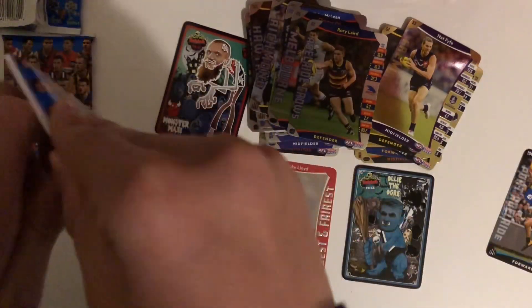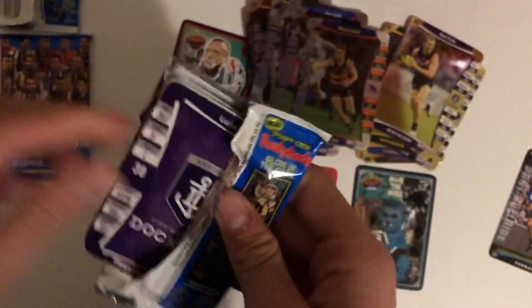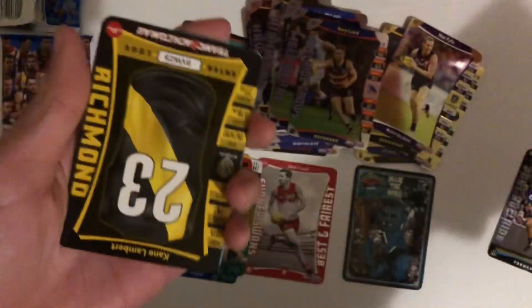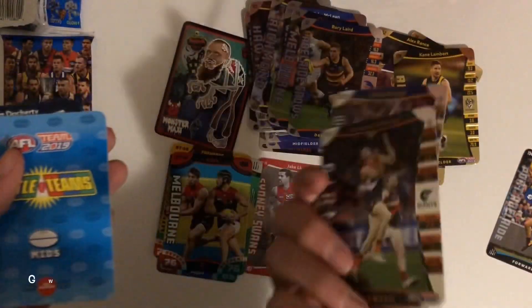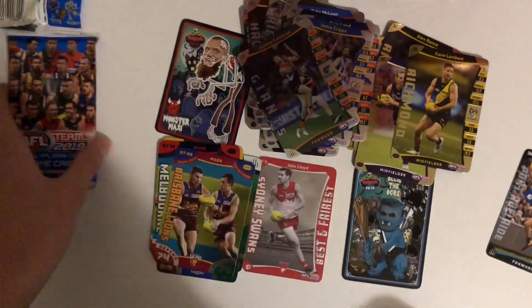Two more packs. Don't think we'll be getting anything here — no black line yet again. Going from the back this time: a Kane Lambert gold, Jamie Cripps and Jeremy Cameron silvers, and another battle team. So these packs have got pretty bad lately.